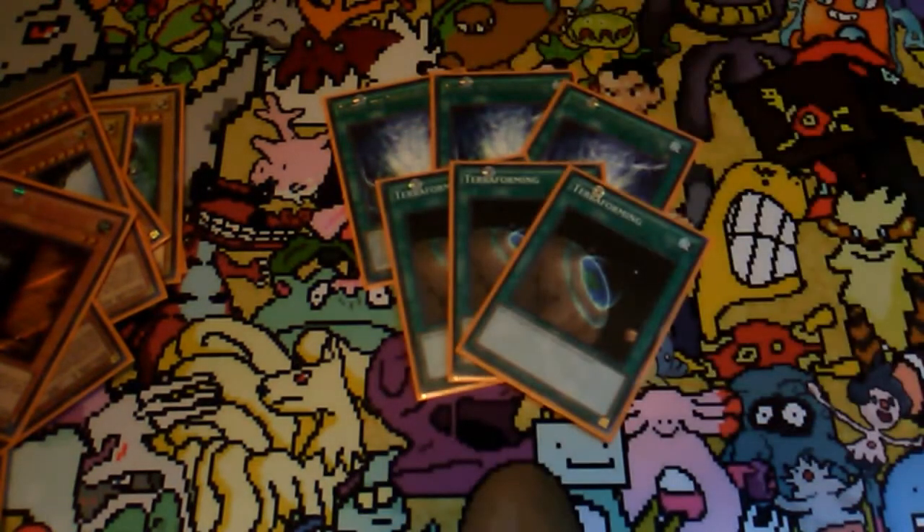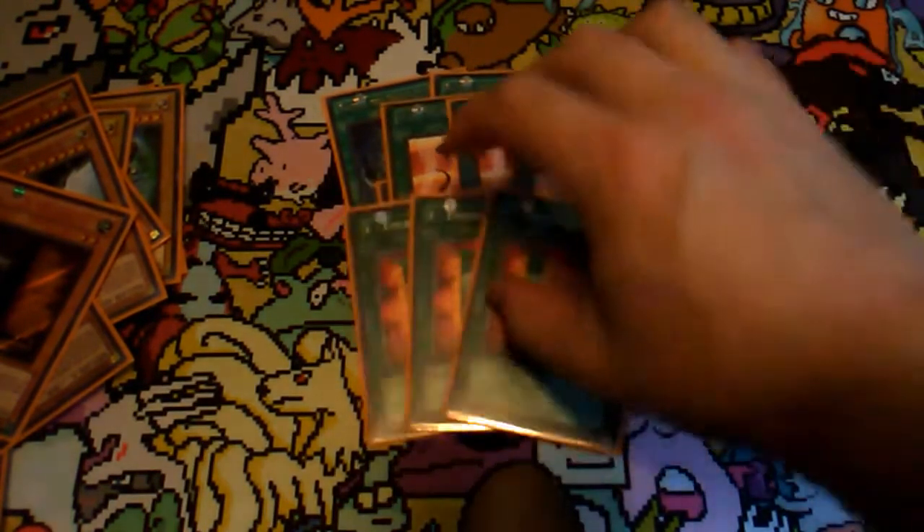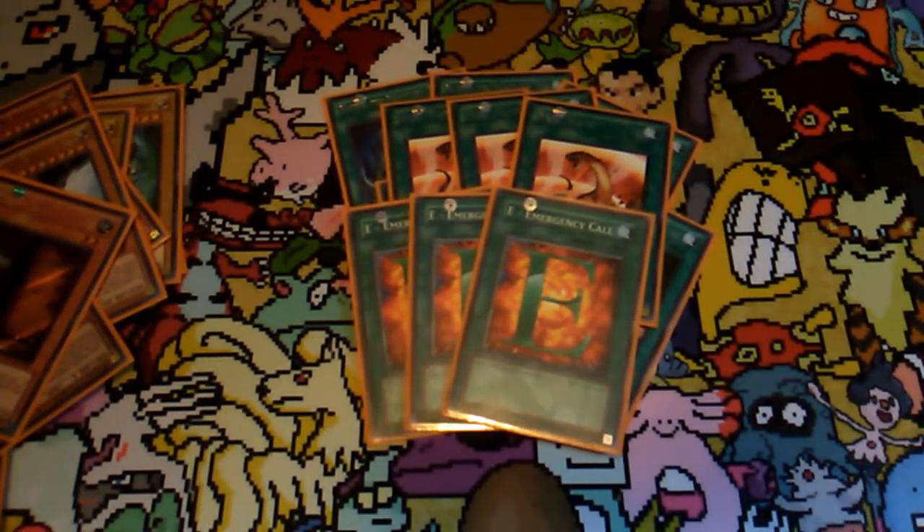Triple Terraforming to search Pacifis, because you need it. Next up, triple Heatwave. This prevents both players from normal or special summoning any effect monsters. That doesn't really apply to you, because all you've got is Sparkman and Hand Traps, but it applies to your opponent — it basically just shuts them down for a turn. They can set a card and hope it lives. Next up, 3 E-Call — that'll search either your Sparkman or your Honesty Neos, so it lets you get to both, which is pretty relevant.